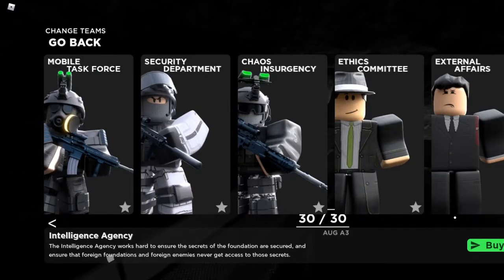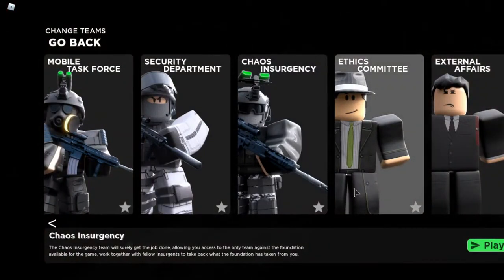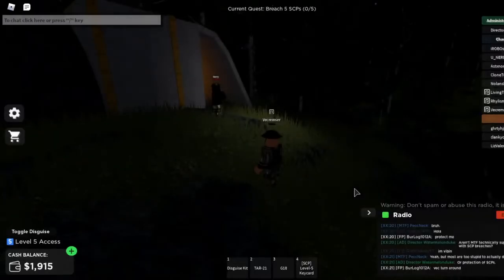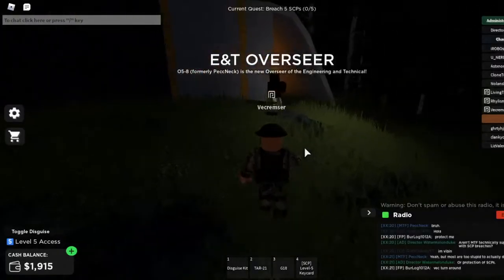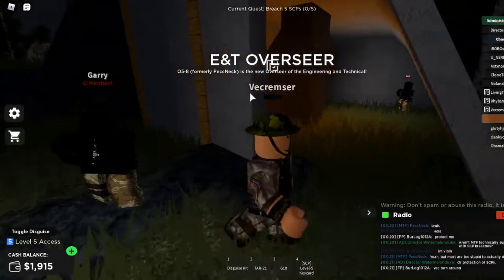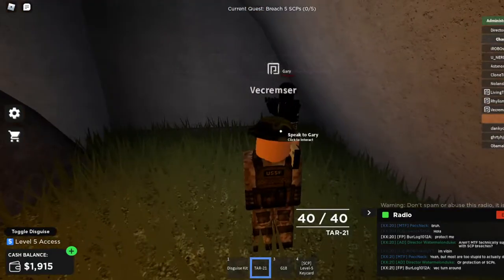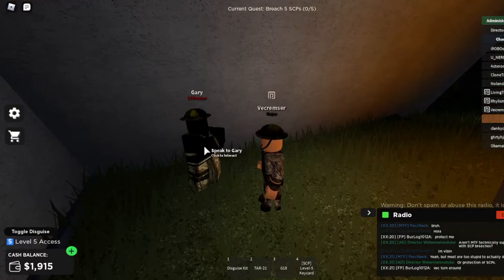So I think next I'm going to be Chaos Insurgency. Alright, so I've just spawned in. As you can see, we got the base here. This guy sells you stuff, I think. Also, I'm the max rank as Chaos Insurgency because I was grinding, bro. I got so much stuff.